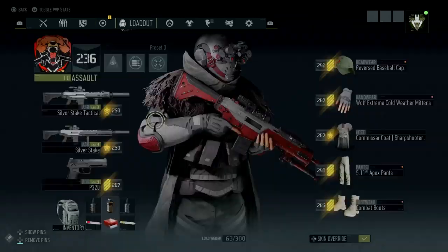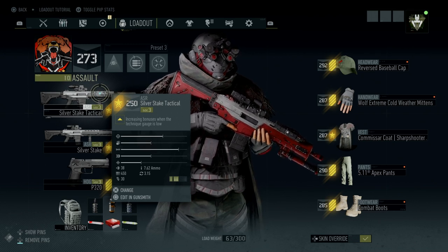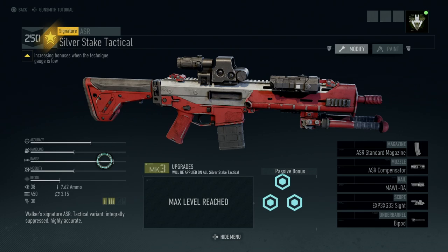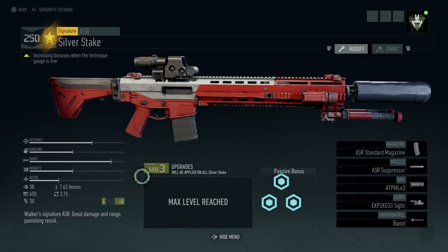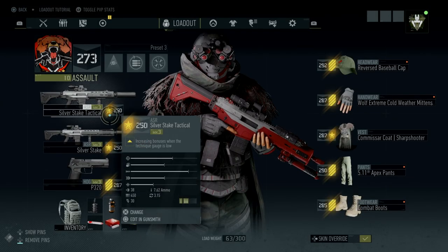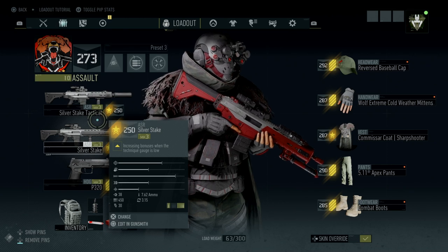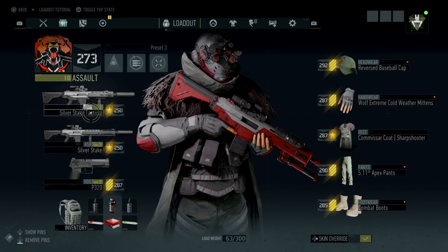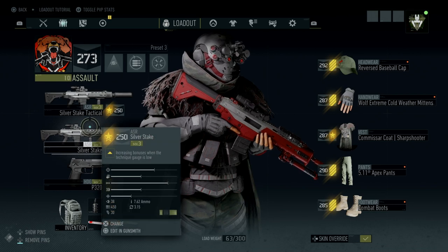So what is the difference between the Silver Stake and the Silver Stake Tactical? The difference is one of them is burst and the other is auto. The Silver Stake Tactical will only go into burst mode — it can only go burst or single fire. The base Silver Stake can go in auto or single fire. The stats on both of these are literally the exact same — recoil, accuracy, range, mobility, damage per bullet, rate of fire, reload speed, ammo type, and ammo capacity are all the same. The only difference is one is burst (the Tactical) and one is auto (the Silver Stake).